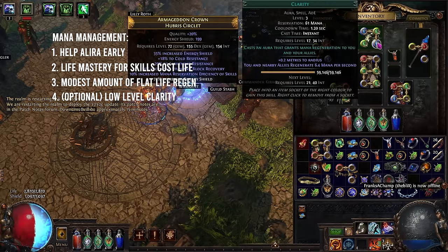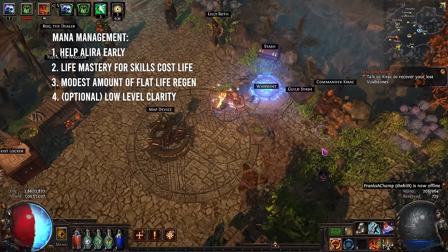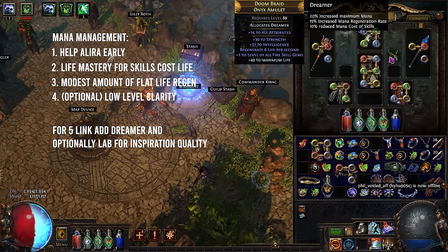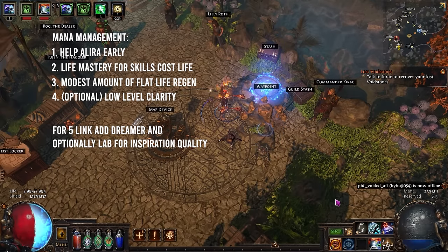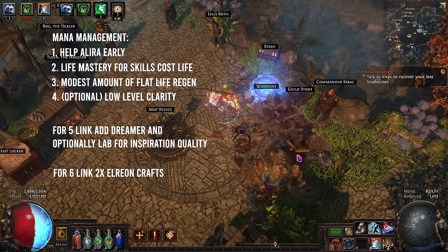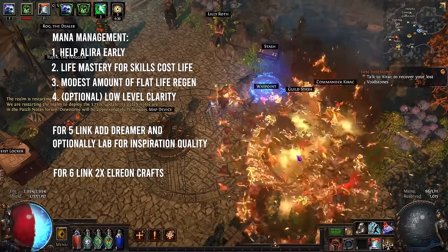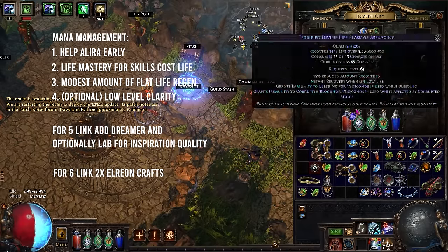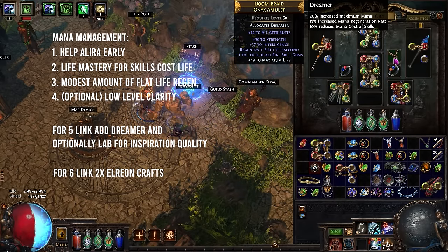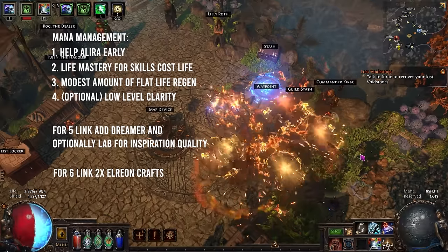For a four link, that's it — you should expect to have a mana flask all the way through campaign, and you'll need it until you collect a couple chaos to allocate Dreamer. For a five link Explosive Trap, the most important change is anointing Dreamer on your amulet — I still have no reduced mana cost crafts. The second change is running the lowest level lab a few times to quality your Inspiration; if you do, you can drop the mana flask. For a six link Explosive Trap, I've only added the Elrion crafts to two pieces of jewelry. Because you only need it twice, you can still use things like a Replica Dragon's Vein or Ashes of the Stars. For higher budgets there are lots of other options — hunt for reduced mana cost unveils on rings or grab an Impossible Escape — but you don't need any of those things for mana to be perfectly manageable.